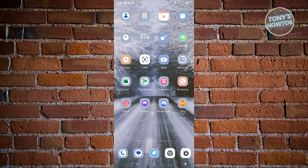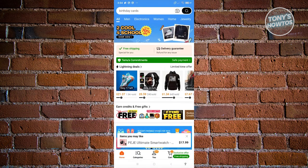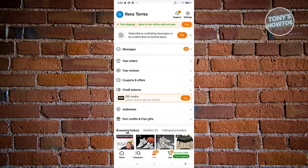First things first, we need to open up our Temu app. From here, we want to go to the 'You' tab at the very bottom of your screen. You should be able to see the different options available, but the most important section is going to be the 'Earn Credits and Free Gifts' section, where you can earn gifts by doing specific missions.